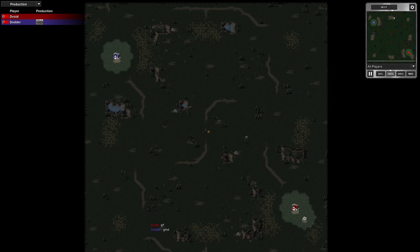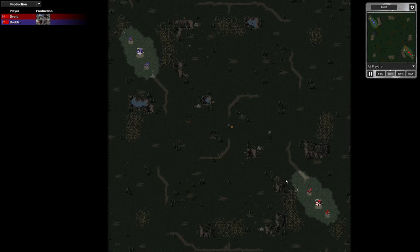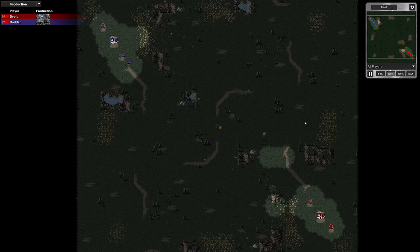I noticed this map during my practice games last night while I was playing. I had a few skirmish games and stuff, tried out a few different builds, and I thought I'd try this map. We're both using Russia for this game, and I'm certainly going for my standard build order and standard faction because of the opponent I'm facing.